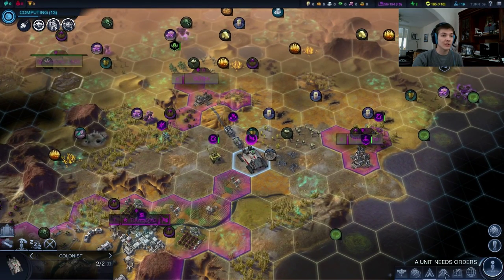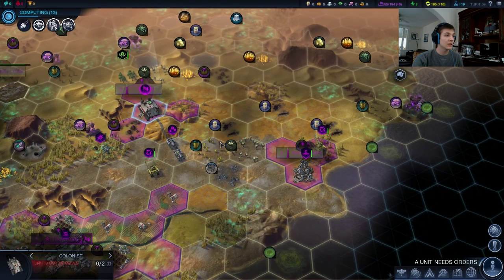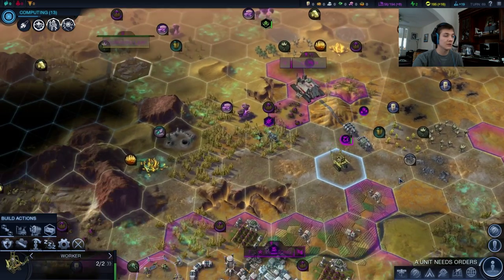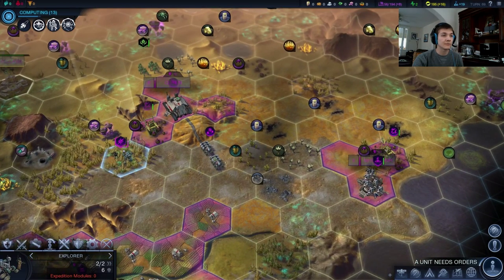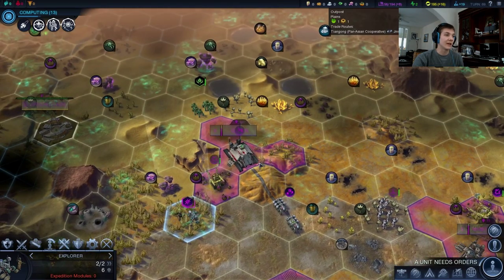All we actually have to do to trigger the next part of the quest is settle a colonist, and we already have one en route. Jinseng Collapse took a little bit of damage — usually that's an AI that just doesn't want us to succeed. That's a good indicator.